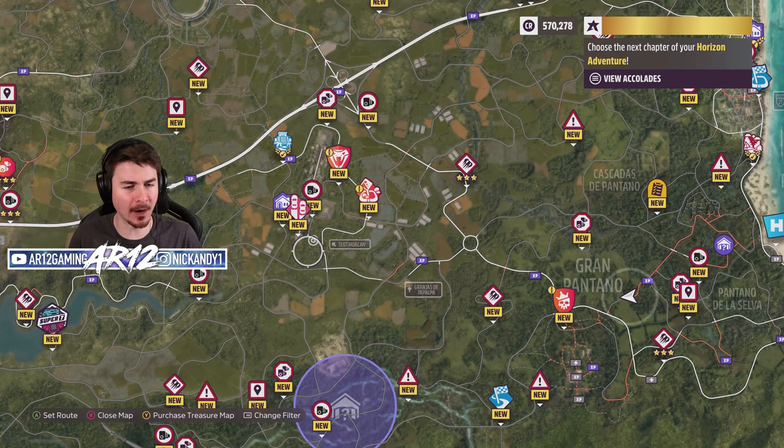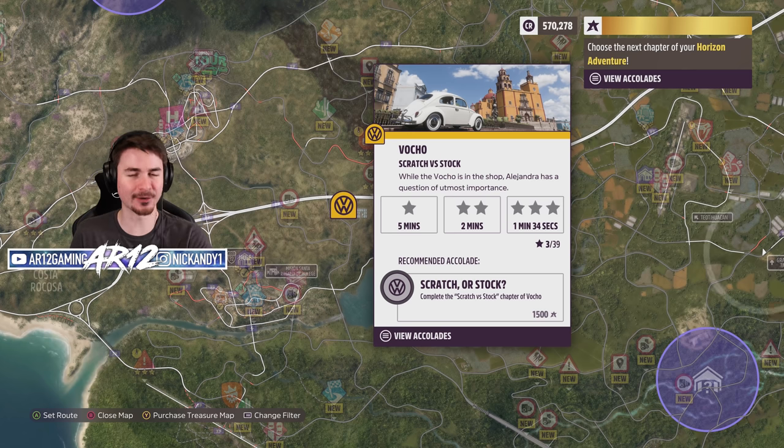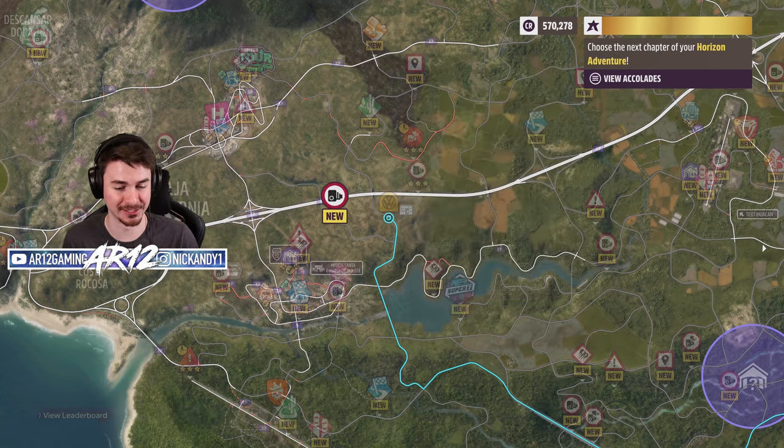As we're on the topic of barns, I was also thinking about the Vocho missions that we've got. This Horizon story allows you to unlock that very special Volkswagen Beetle — the car that has wheelie bars. I was thinking we should definitely head over there and see if we can do a Horizon story mission.